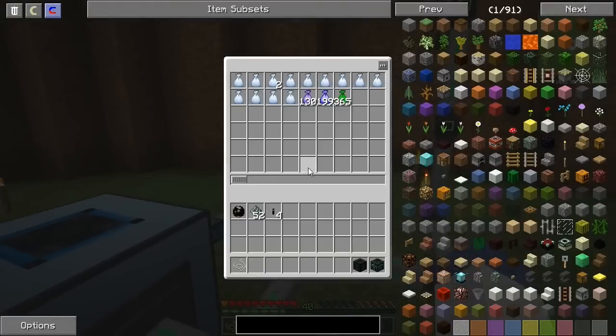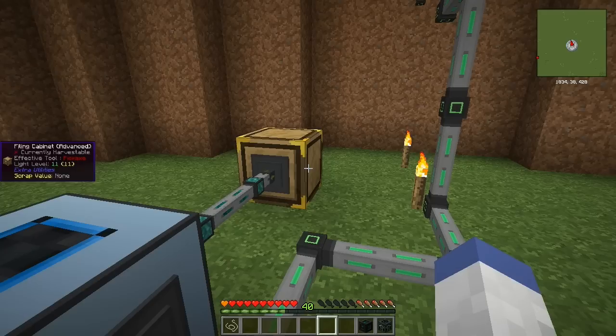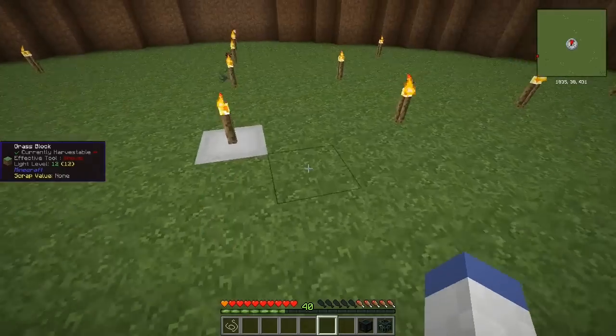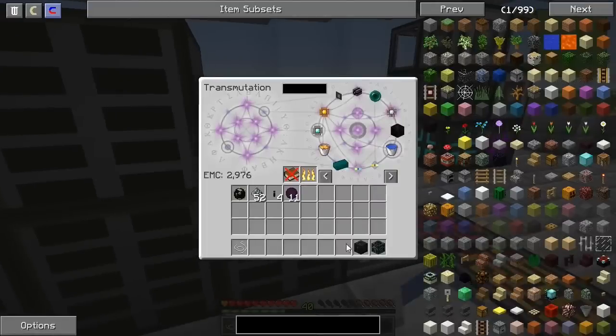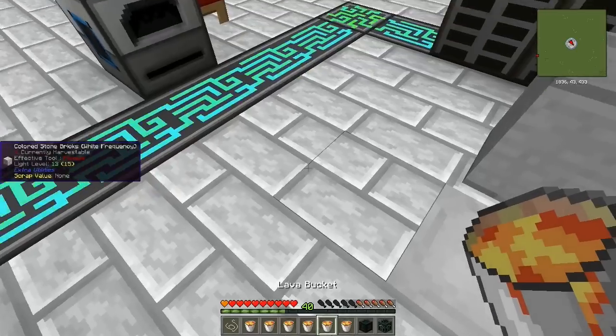Oh, we're on to the good books now — that's exciting! Look how fast the thing is going, that's awesome. No wonder we have 11 of these already. 1.5 million EMC! Let's put that in there. I need lava — grab a bunch of those.